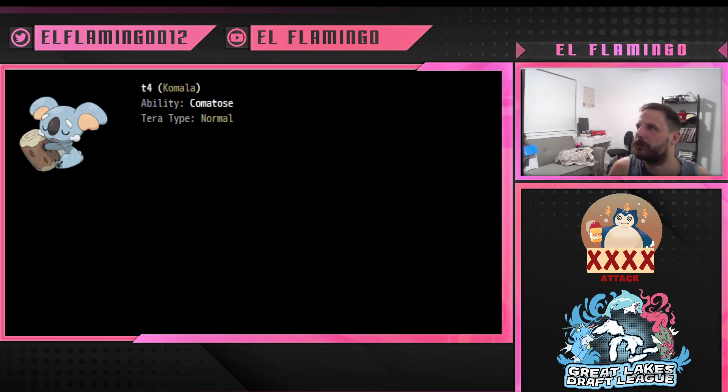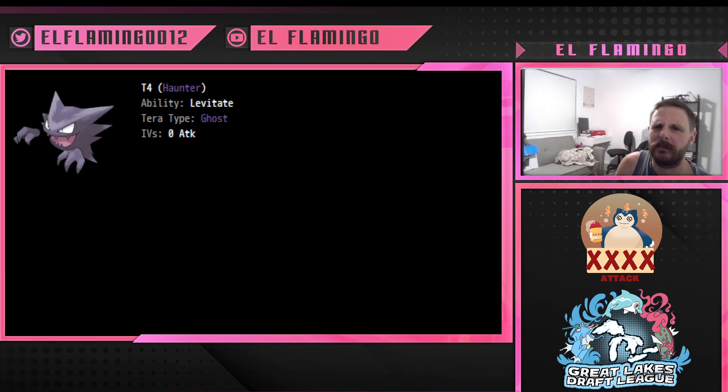My last pick is a sneaky Trick Room setter — Haunter, my only NFE. Haunter still hits like a freight train with base 115 special attack and base 95 speed, making it a decent Scarf user. It has access to Icy Wind, Dazzling Gleam, Sludge Bomb, Shadow Ball, and Thunderbolt — it can do all the things. It also has Trick Room and Will-O-Wisp, making it my fourth Will-O-Wisp user, which could be potentially annoying for opponents. Since it levitates, I can put it next to Donphan and get Earthquakes off. That gives me three Pokemon off the ground that I can Earthquake next to.